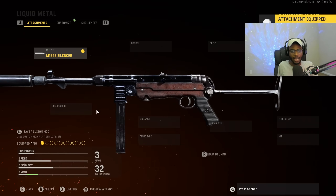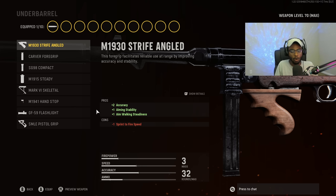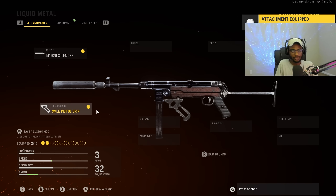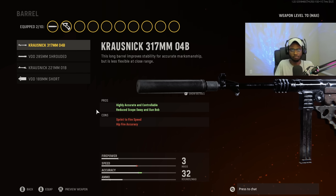For the underbarrel, because this is going to be a submachine gun we're going to be aggressive with, we are going to put on the SMLE Pistol Grip to bump up that sprint to fire speed and hit fire accuracy. This is going to be the best attachment under this category, enhancing this weapon's close range lethality. For the barrel, we are going to put on the Krausnick 317mm barrel — perfect for those long range engagements. This is going to essentially have the MP40 turning into an assault rifle with zero recoil.